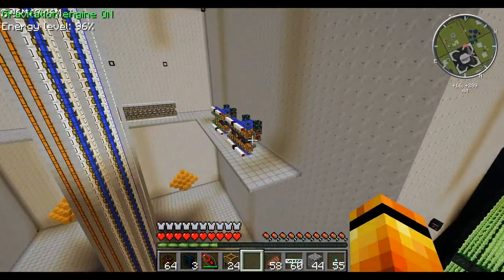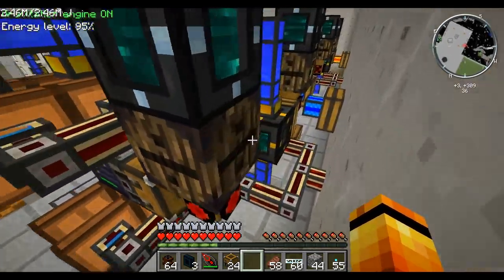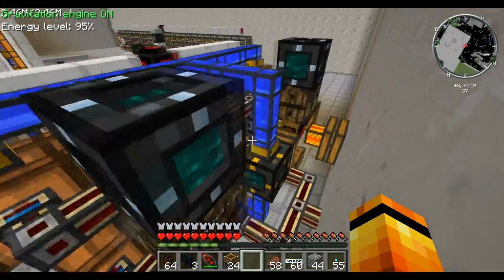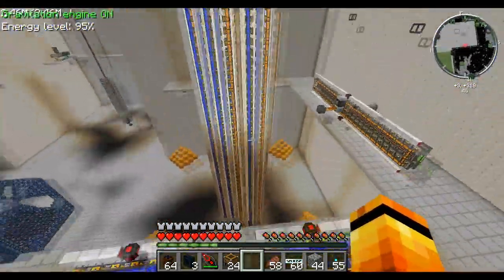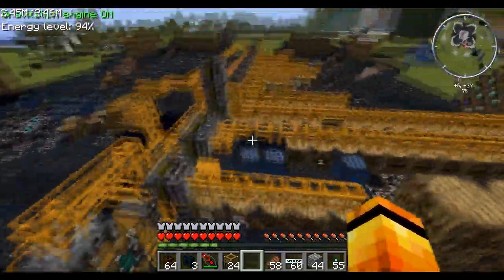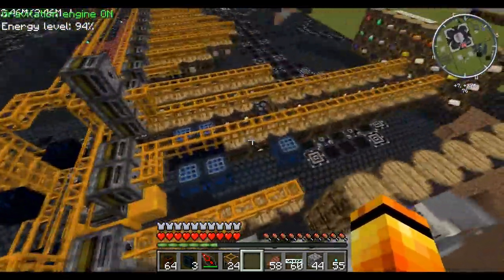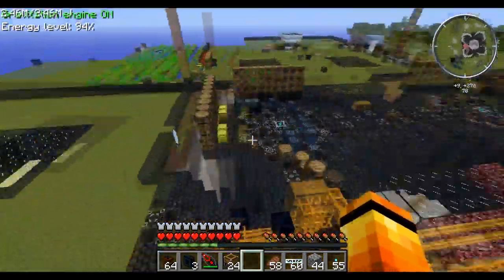I thought of a way to get all of the sugarcane into the fermenters much quicker. At the moment they are building up horrendously and they're just not getting into the system fast enough. So I'm going to sort that out today, and also I'm going to sort out a sorting system for the whole world - nothing like this current thing here, which was just a way of holding things together while I was doing other things.